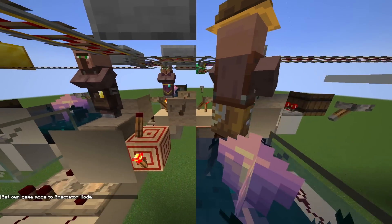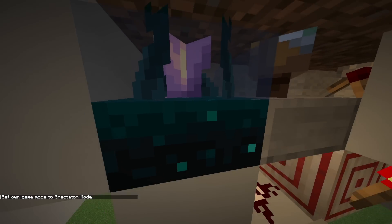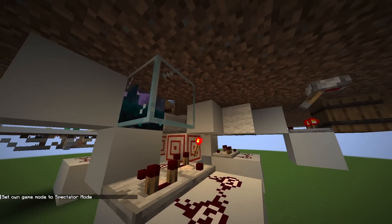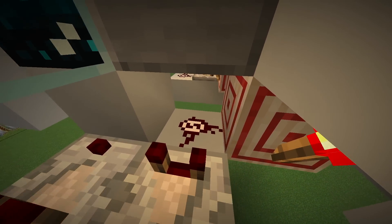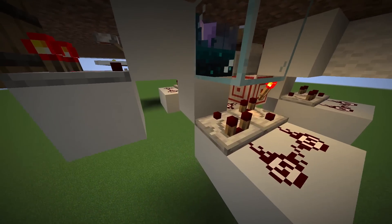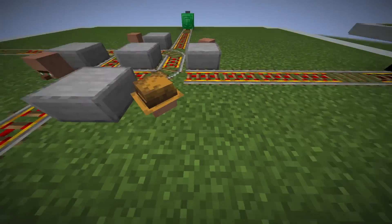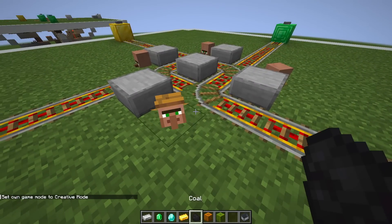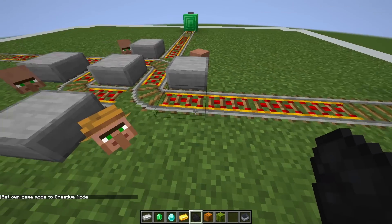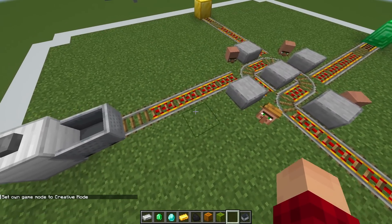The same deal with this one: each villager is buried one and a half blocks, and we have a waterlogged sculk sensor so it doesn't make any sound, tuned to power signal 4. Instead of a latch on this one I actually just have a comparator timer that turns off after a little bit — so it switches the track. If I hold a piece of coal, the track switches, and then just after a little while it switches back.